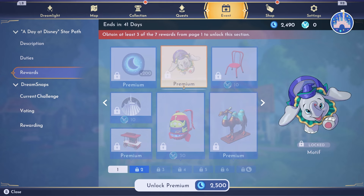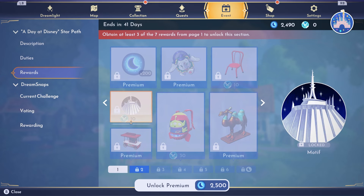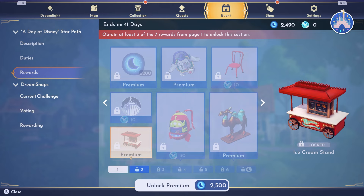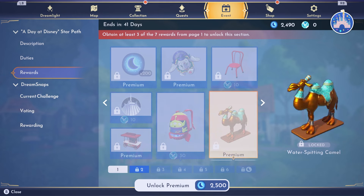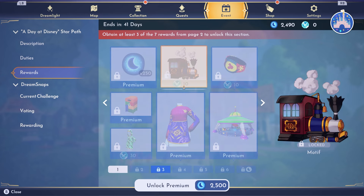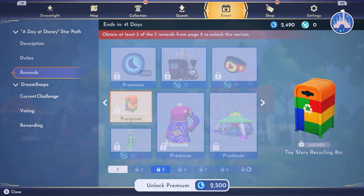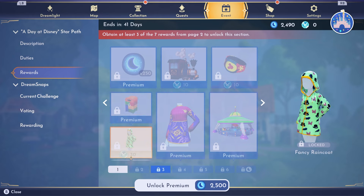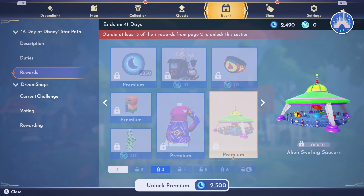Page two also starts with moonstones, then a Dumbo motif — so cute. Then we get the Red Umbrella Chair, which I am so excited about, another motif, the Ice Cream Stand, and the alien character backpack. And this water-spitting camel — it is separate from the ride, which I wasn't sure about from my last video. Then there's a little train motif, the Tiki Magic Band, the Toy Story Recycling Bin — I like that one a lot — a fancy raincoat, and the Cave of Wonders Spirit Jersey.